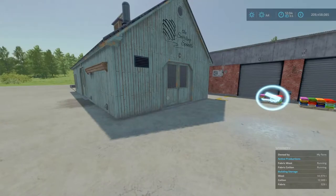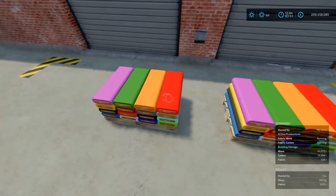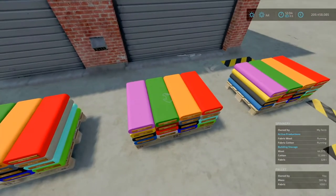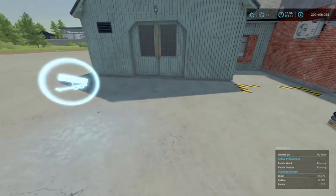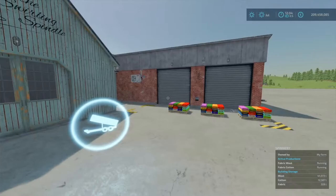We have fast forwarded by two days and we have got three pallets of fabric here - these are 1,000 litres each and weigh 560 kilograms, which means we can't move these by hand unless you are on PC and have super strength enabled. It will take some time to produce some fabric but in the long run it will be worth it, particularly if you stick with the wool because with cotton you get a bit less gross profit per month.